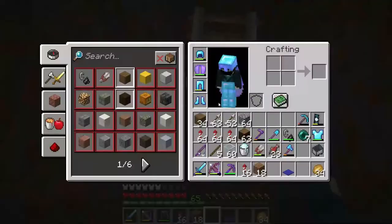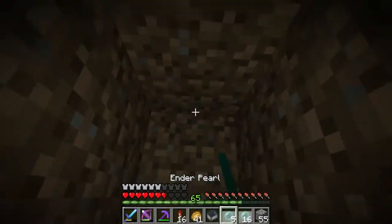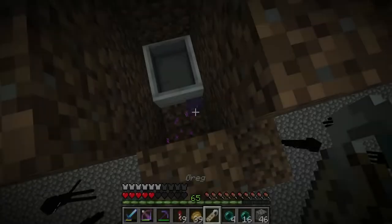Once you've made the box, place a rail down and start throwing enderpearls until the endermite spawns. Once you do get an endermite, grab the name tag and use it — this will make sure it doesn't despawn. I'm gonna name this guy Greg.